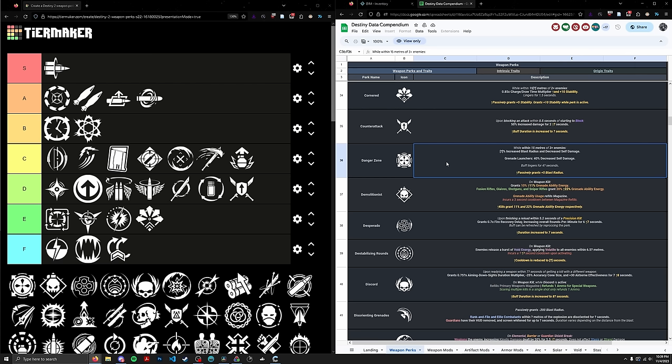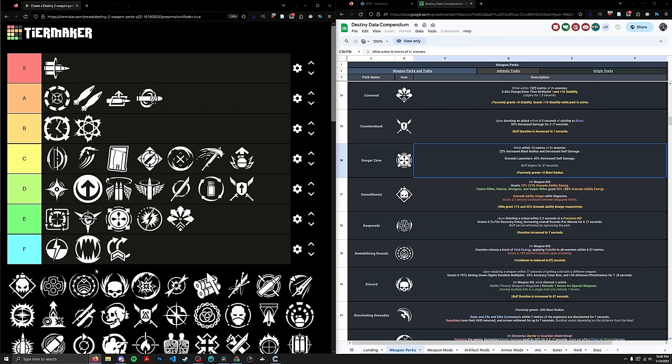Next up, Danger Zone. It basically maxes your blast radius if you're near enemies and also reduces self-damage. Blast radius is pretty important for rockets and grenade launchers — but the only problem is number one, Danger Zone doesn't increase your damage at all. Something like Explosive Light maxes your blast radius but also increases your damage by 25%. Number two, Wolf Pack Rounds exist and you shouldn't be using grenade launchers to clear adds to begin with. I'm putting Danger Zone in the E tier — pretty much no reason to use it in PvE — ranked 120, underneath Box Breathing and Blunt Execution Rounds but above Adagio.